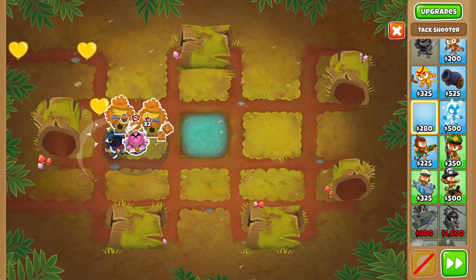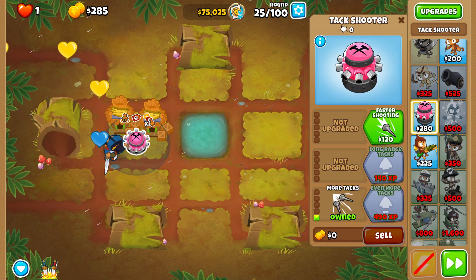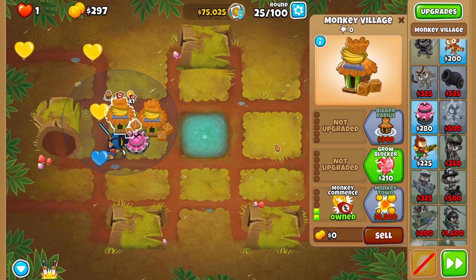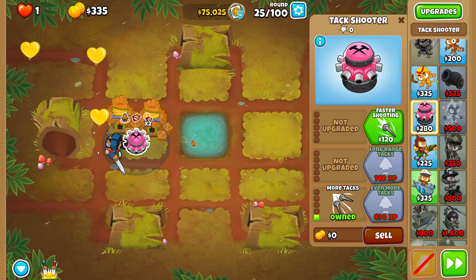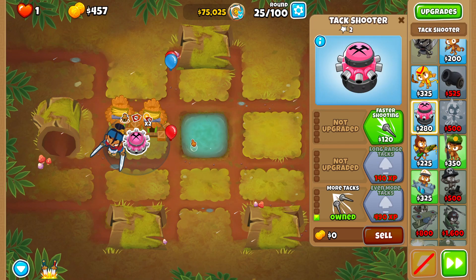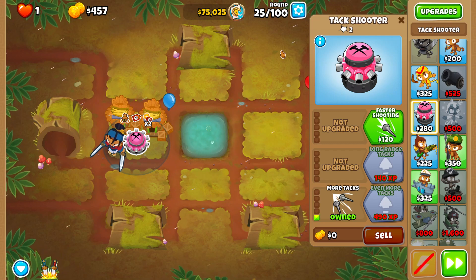Now that we have the double discount village, I'm going to grab a Tack Shooter and place it right here. Don't worry too much about the range — once we upgrade the village to Primary Mentoring and Primary Training, it will increase the range of the Tack Shooter.